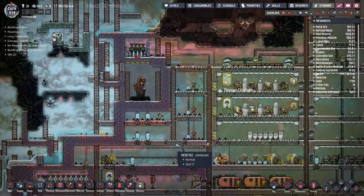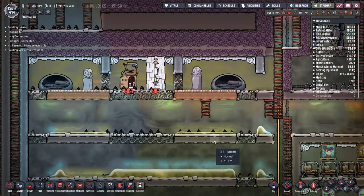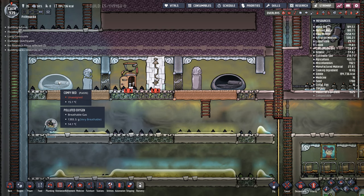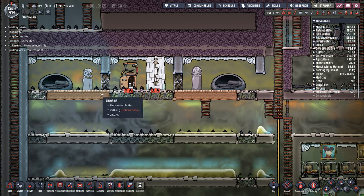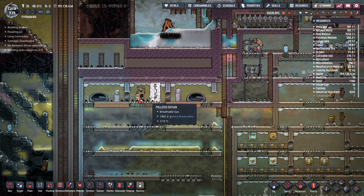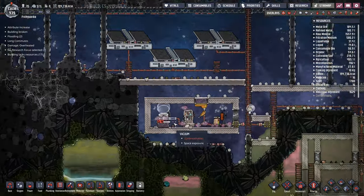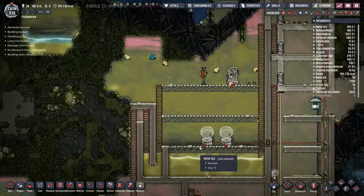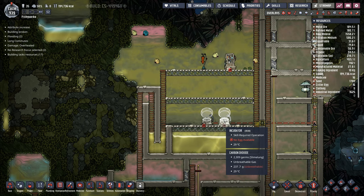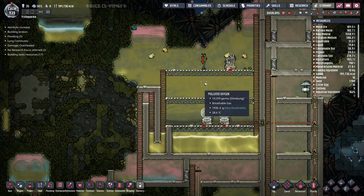I'll let them just finish building that a second up there while I take a look down this way at what I've got. I've got comfy beds - these are unassigned at the moment because they're outside of the base areas and this isn't plumbed in. I've still got a load of work to do there, but I kind of need to address the food problem. The food problem is becoming a problem - it's likely to become a much more serious problem.